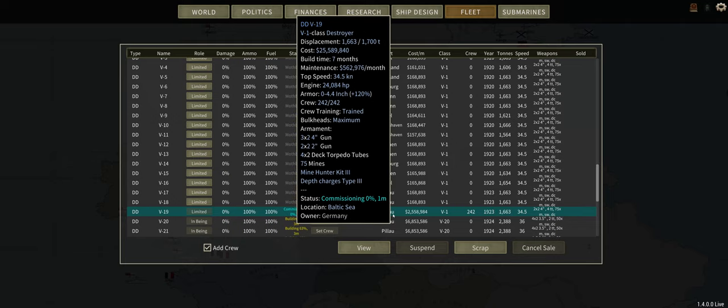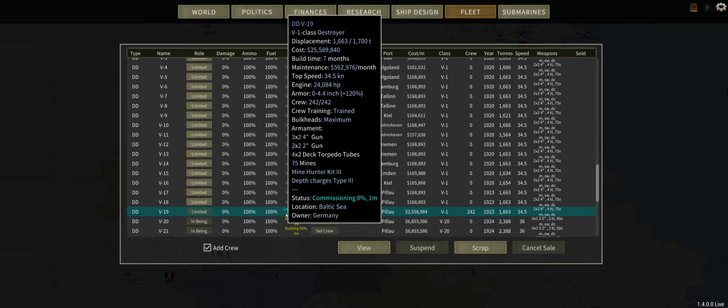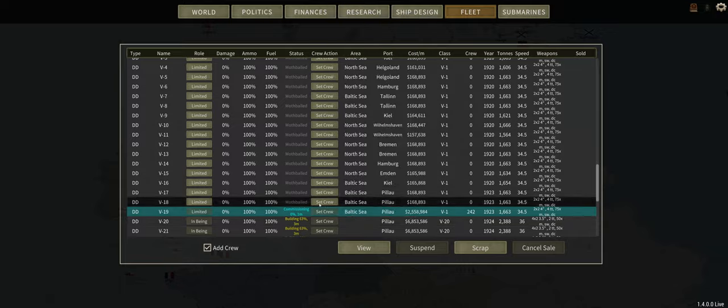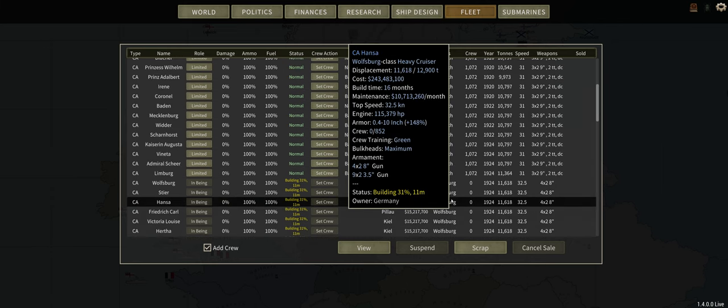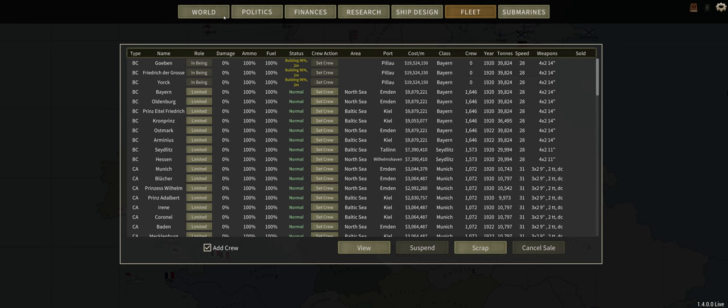For science, it'll cost me $2,558,000 to un-mothball this ship, and it takes a month. And that's just a small little destroyer. Unfortunately, I can't go set it back. So that's a slight little hit I take here just to show you guys how to do that, and the downsides of mothballing ships.